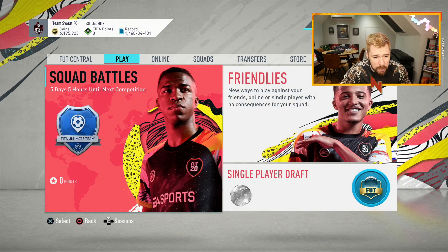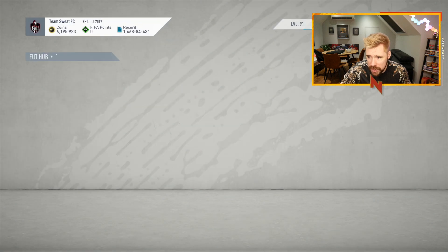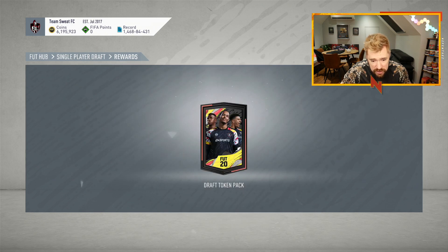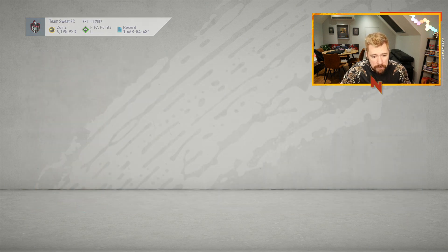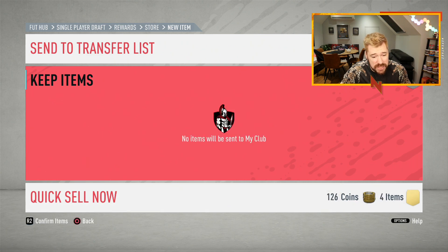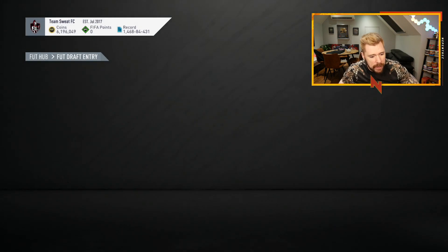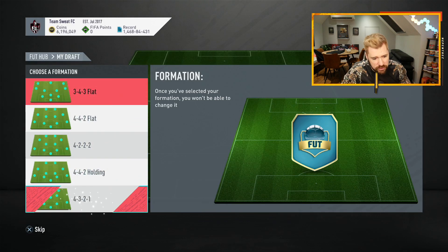From what I understand, we'll test it with a single player draft first - all icons should be available now. We get a draft token pack as well, perfect. All prime icons should be here. Let's build an offline draft to start with, and if it's true we'll have a draft of glory up ASAP. Here we go - let's take a formation with a bit of everything. The 4-4-2 holding doesn't have center mids but it's got a bit of everything else.